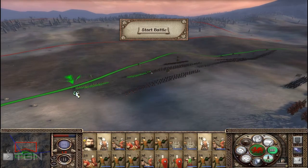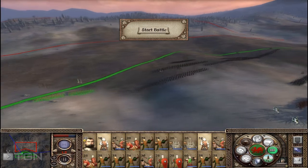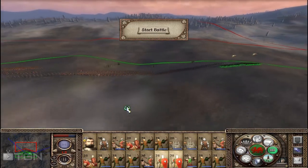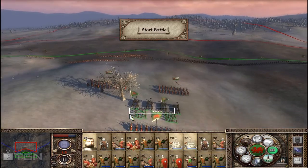We'll take a couple of men-at-arms and put them on the outside just to keep the archers safe. Then we'll take our catapults and bring them up here.